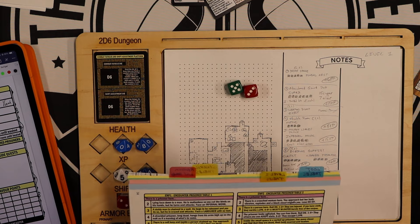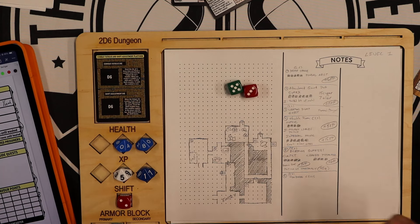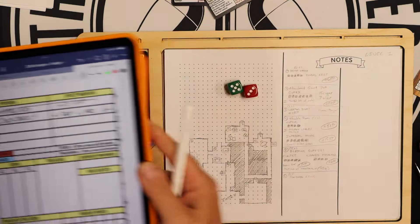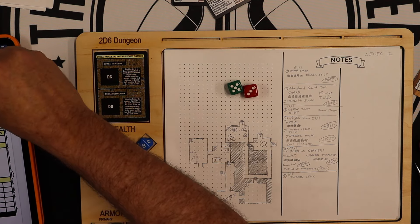The right thing to do would be to heal him and let him escape, since I do have an escape option if I need it. I'm going to use my healing potion. I erase it from my inventory — it is gone.